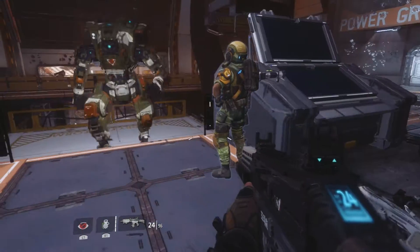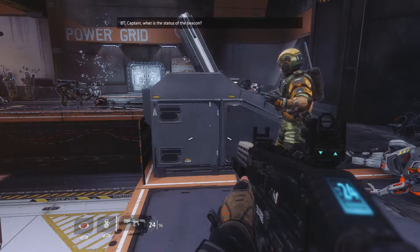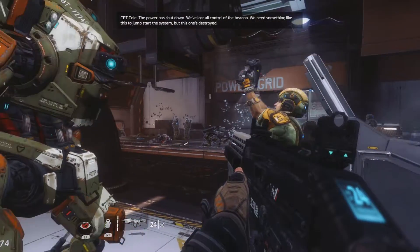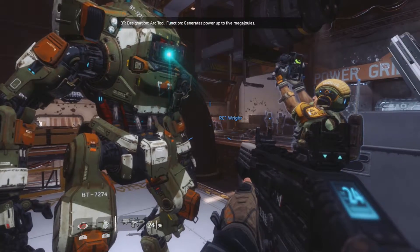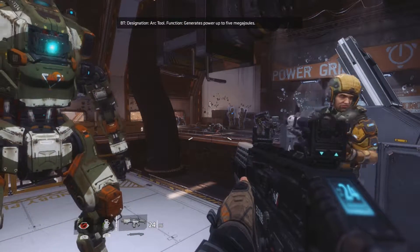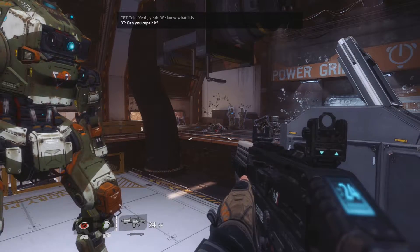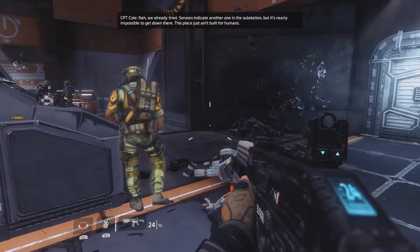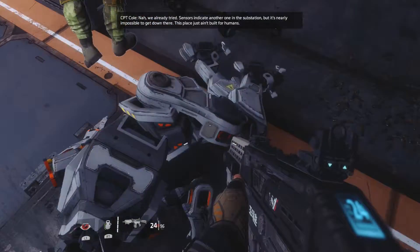Captain, what is the status of the beacon? The power is shut down. We've lost all control of the beacon. We need something like this to jumpstart the system, but this one's destroyed. Designation: arc tool. Function: generates power up to five megajoules. Can you repair it? No, we already tried. Sensors indicate another one in the substation, but it's nearly impossible to get down there. This place just ain't built for humans.